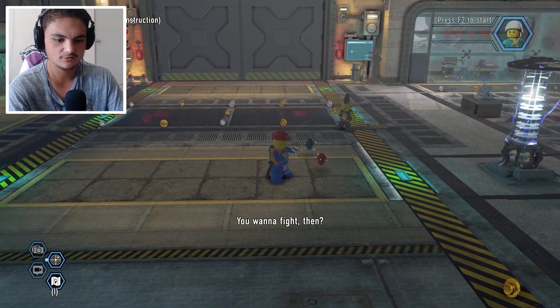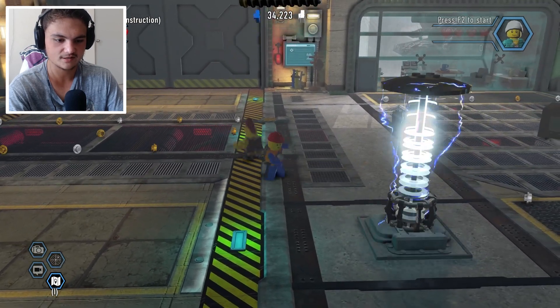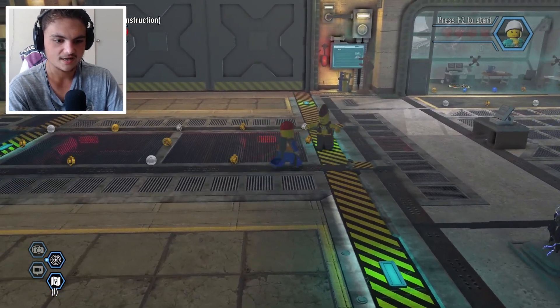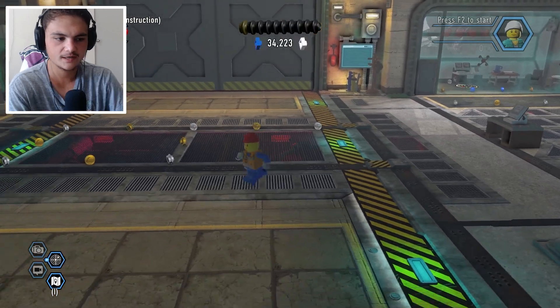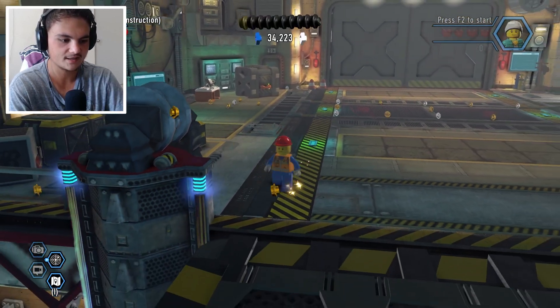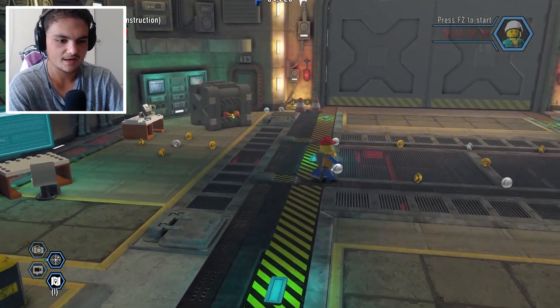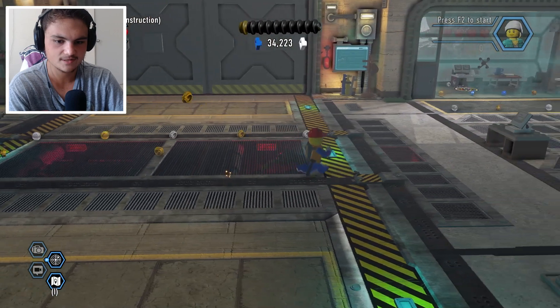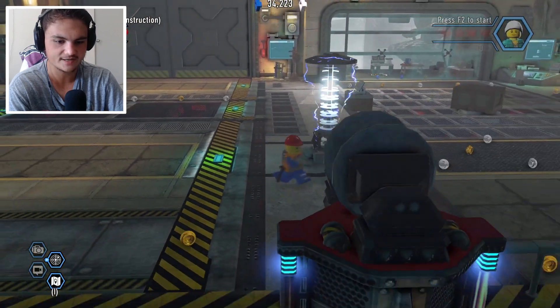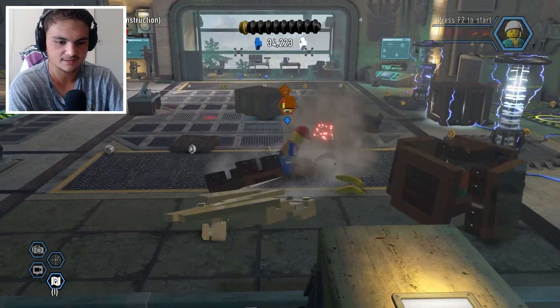We can't kill this guy — get over here. Swing first, okay never mind, I'll swing first. Throw him into the electricity — there we go! Now that he's taken care of, there's something Rex Fury can do but that's in free play after we complete the game. There's an electric tesla coil thing right here.